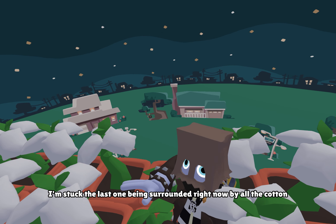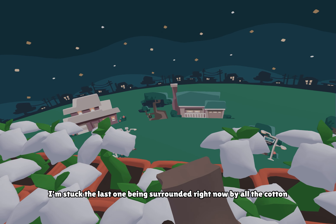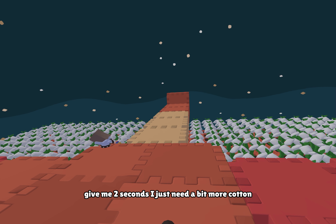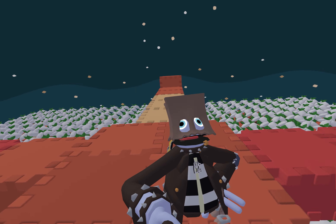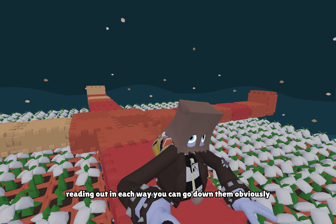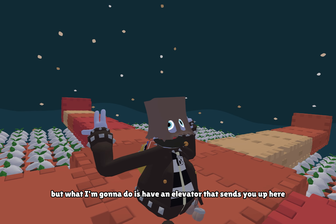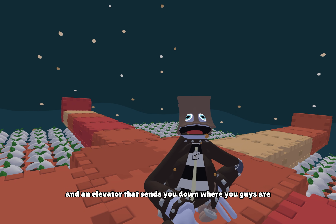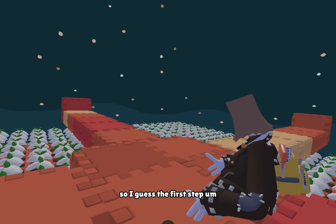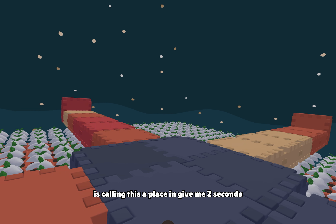Finally, the last one — I'm stuck, being surrounded right now by all the cotton. Give me two seconds, I just need a bit more cotton. Alright, so I've made a little walkway spreading out each way — you can go down them obviously. But what I'm gonna do is have an elevator that sends you up here and an elevator that sends you down where you guys are. So I guess the first step is calling this a place now.